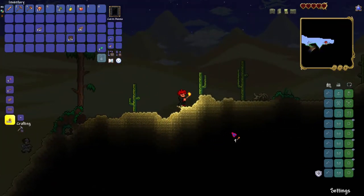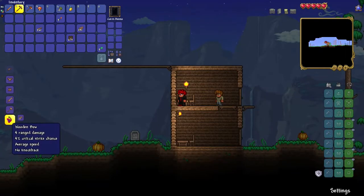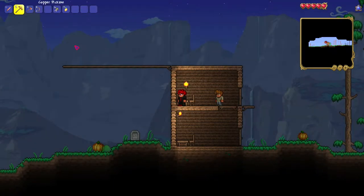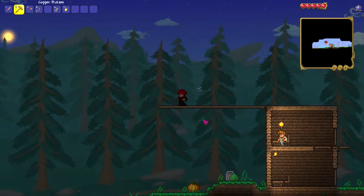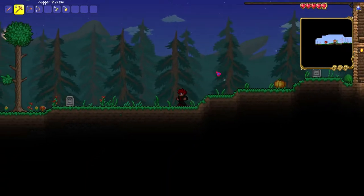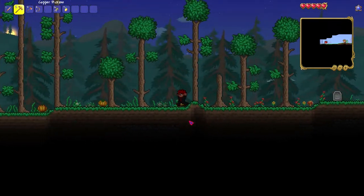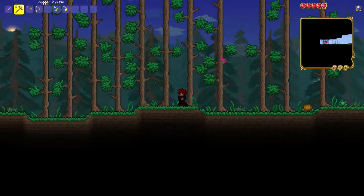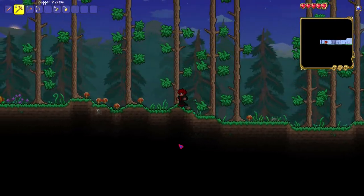Holy shit, the zombie did a pretty good amount of damage there. I'm gonna go ahead and make a wooden bow so I have a ranged weapon right now. I don't have arrows at the moment, but I'm going to try to find some by smashing pots and stuff like that. I had to wait for the night to end because zombies are actually really strong in master mode — who would have thought.